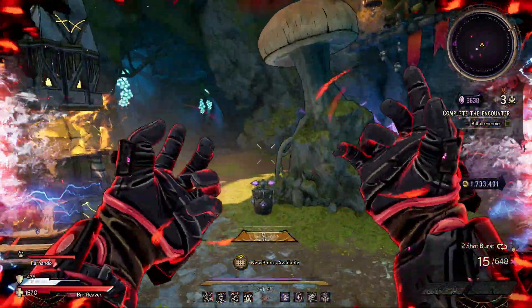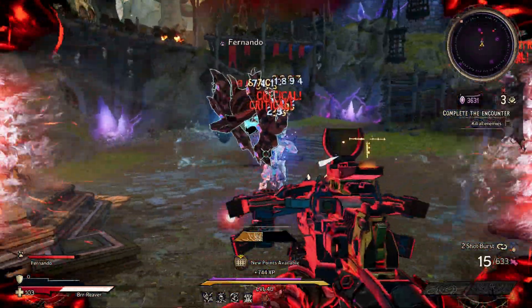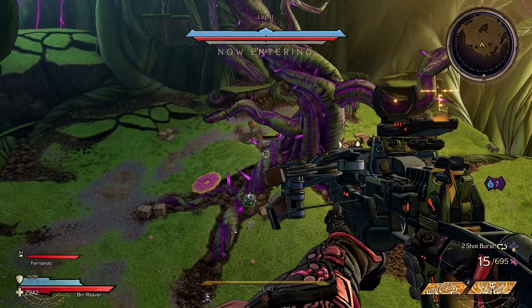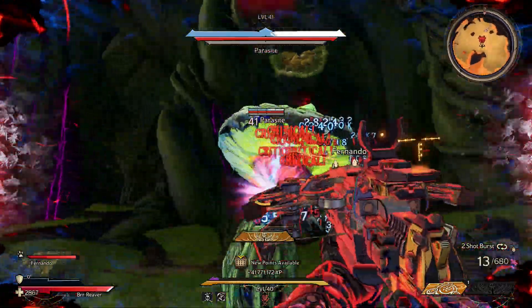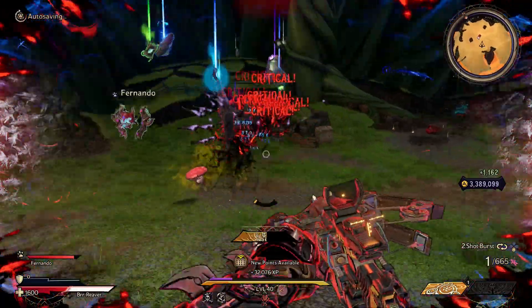There's no doubt that this is a gun made for mobbing, purely on the basis of how its unique effect is triggered and its homing rounds — but who said you can't use it to drop bosses? A lot of bosses call on their minions for help, which is just what you need to supercharge this gun. Just pick off the little guys before turning your attention to the boss and you'll ravage their health bar.